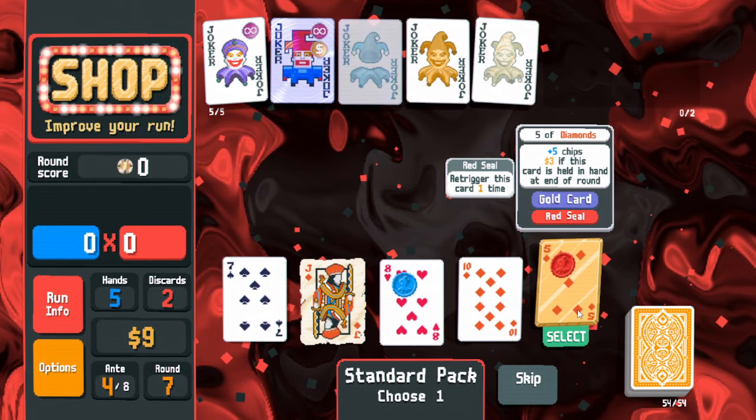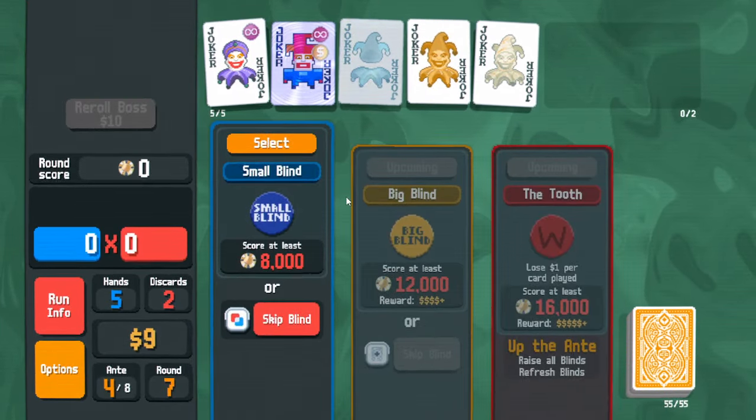We found a red seal — it actually re-triggers and will be six dollars if it's in hand, which is a nice grab. Next round: continue leveling up Square Joker.